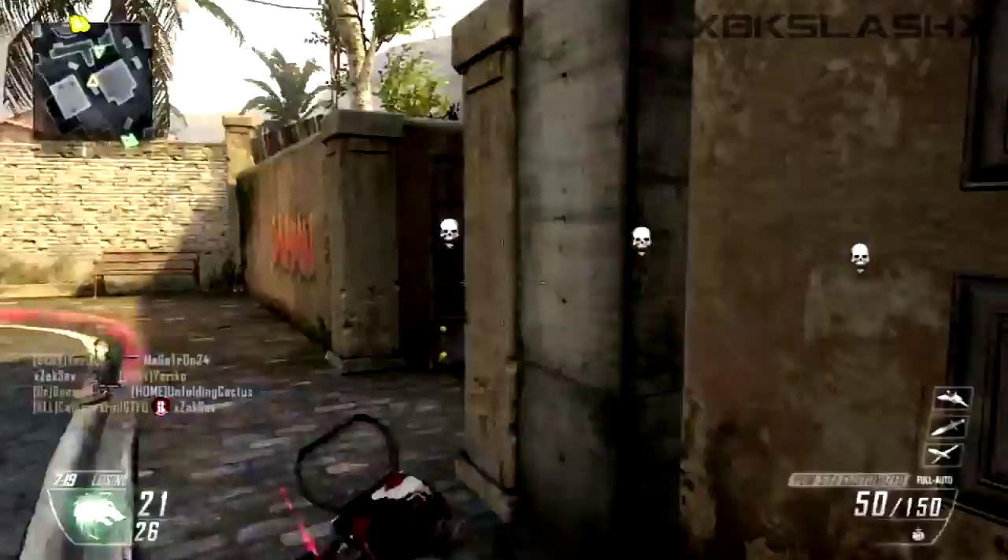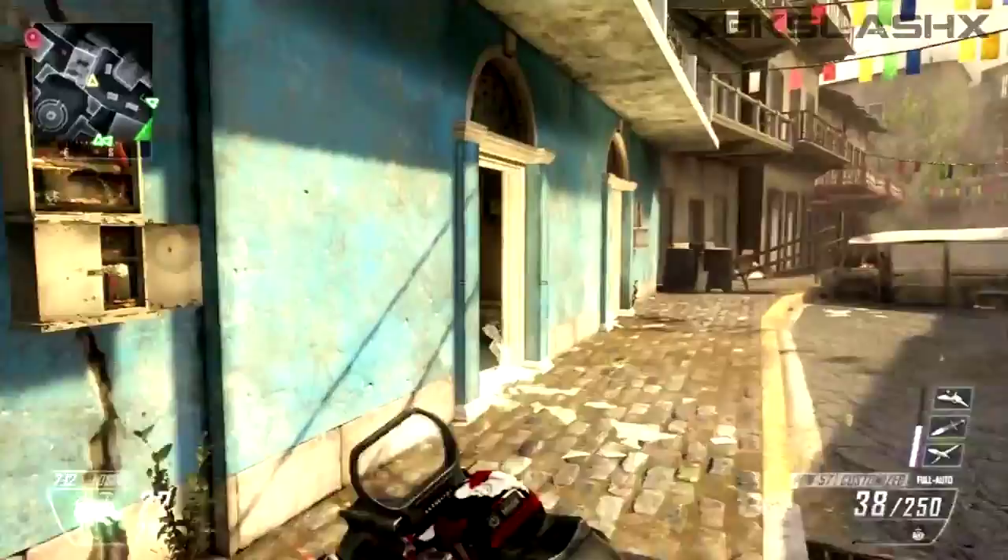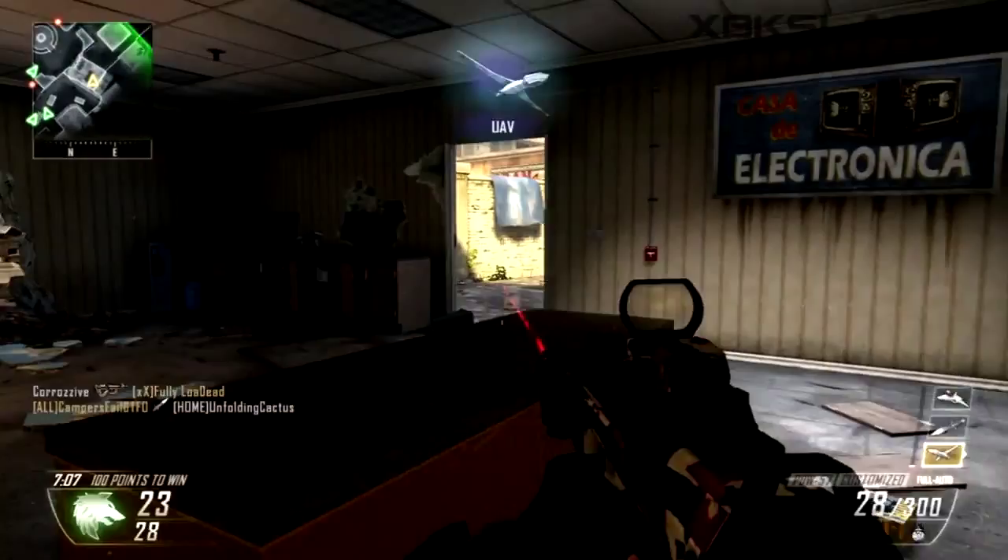That leaves us with two gun categories: assault rifles and SMGs. The reason these are going to be our go-to weapons is because they are very strong and can be used in a wide variety of situations. Assault rifles are very good at medium range and pretty decent at close range, while SMGs are fantastic at close range and pretty good at medium.